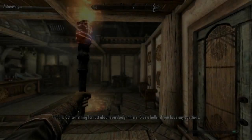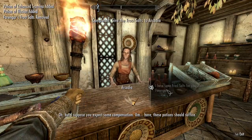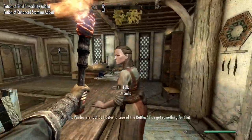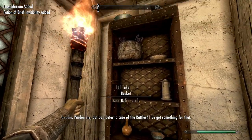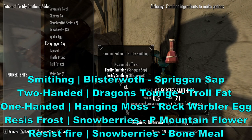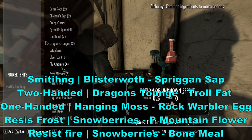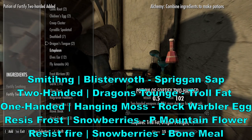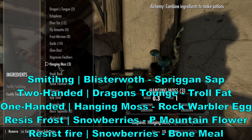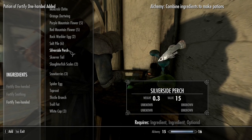Go over to the kitchen and loot everything you want, including the rooms below, and make your vegetable soup. Go to Arcadia's — before entering, pick up three Dragon's Tongue if you're a two-handed warrior. Give her the frost salts from Farengar and loot everything in her shop. Make a quick save to avoid accidentally stealing. You can put one perk into Alchemy if you'll use it. Make potions: a smithing potion uses Blisterwort and Spriggan Sap; a two-handed potion uses Troll Fat and Dragon's Tongue; one-handed uses Hanging Moss and Rock Warbler Eggs.